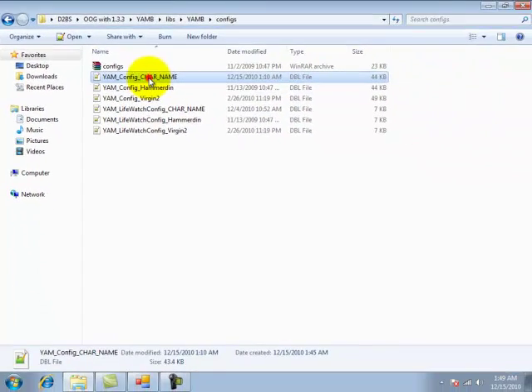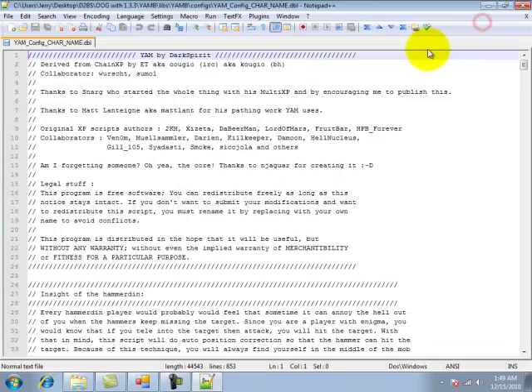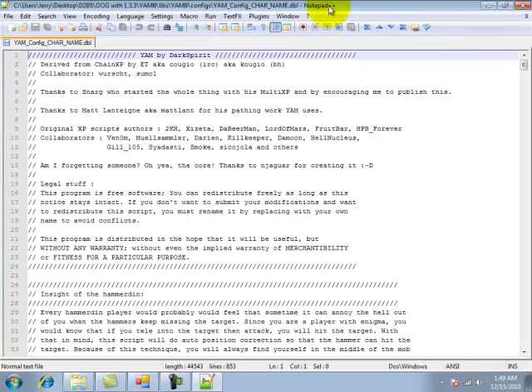First, edit the character name. This is the long one. I recommend Notepad++, it has all the numbers down here on the side.